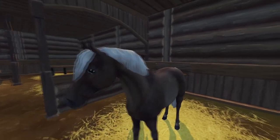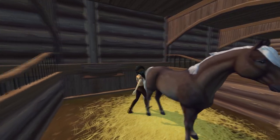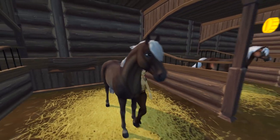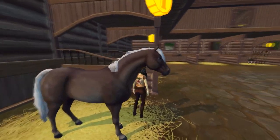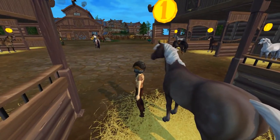This is the silver dapple Connemara, which I also think is quite unique. The silver dapple is rather light — we usually have a bit more darker silver dapple ones, like the Icelandic horse.